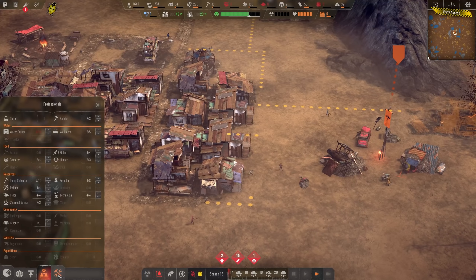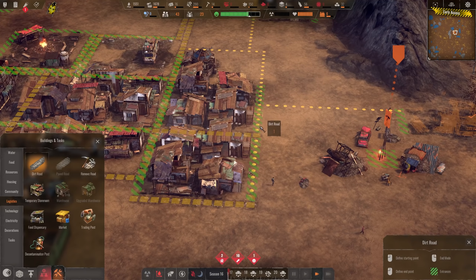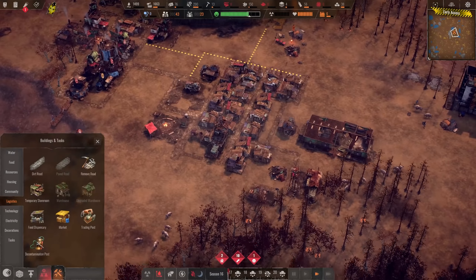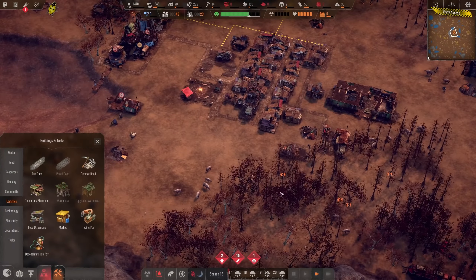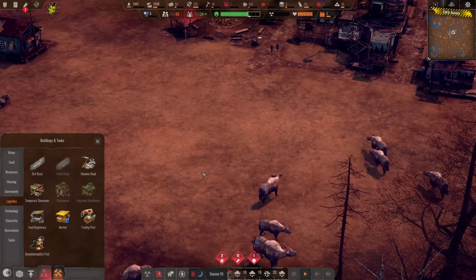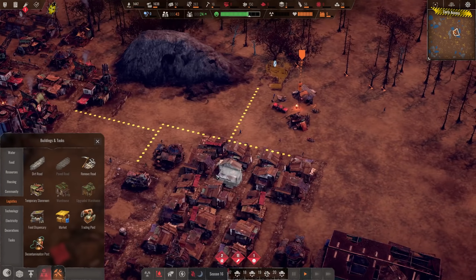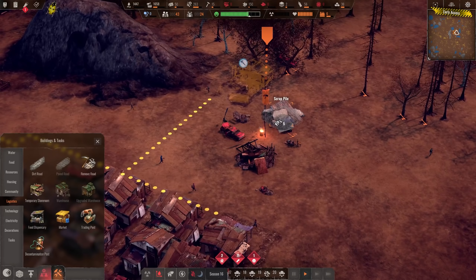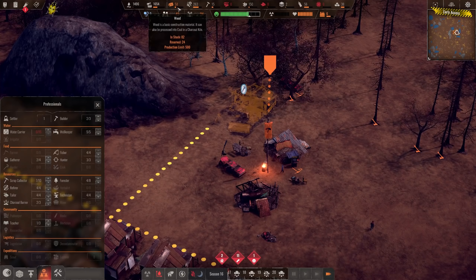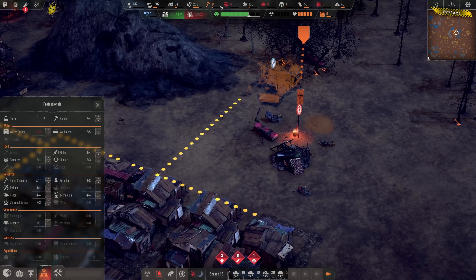Another block of houses has been finished — I think we still need a dirt road there. So these are kind of the outermost houses now. I want to focus more on this area. We could use these cows for farms once we have farming unlocked, so it's a good idea to not kill all of them. A bit of wood is coming in again. Scrap is looking fine now.